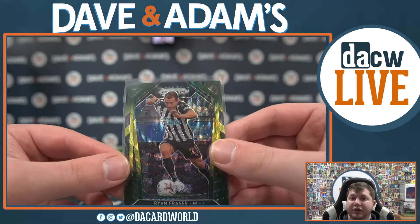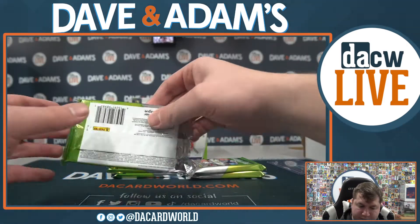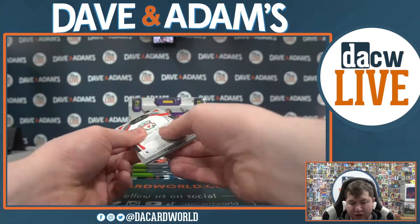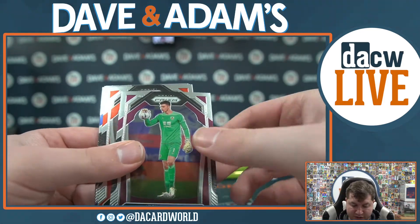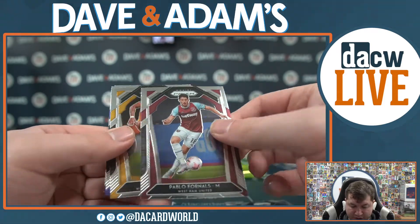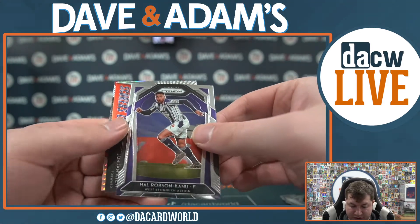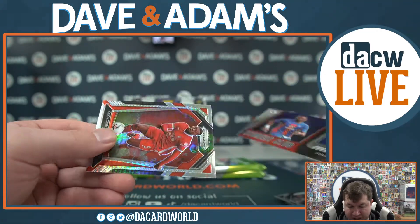A pretty nice looking Ryan Frazier as well. Still looking for our auto. Danny Ings, Nick Pope, Basica, Dan, Vardy, Fornalis, Torre, Pickford, Billy Gilmore, Hall Robinson, Canu, Scorers Club, Jordan Ayu, and Gregorino Winjallam. Nice Billy Gilmore rookie.